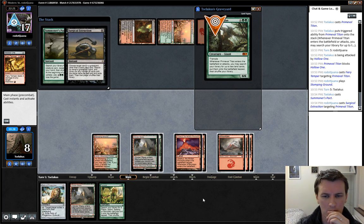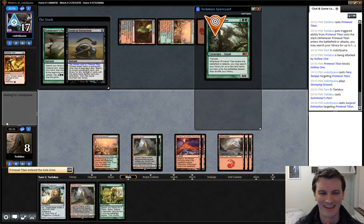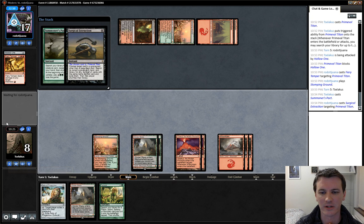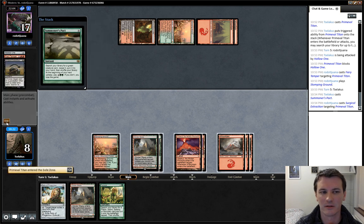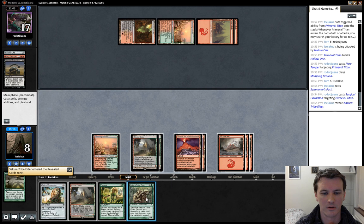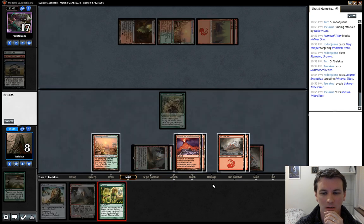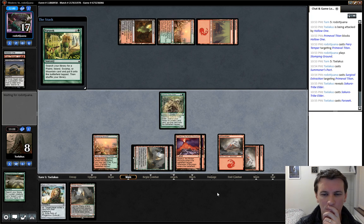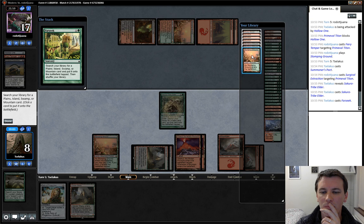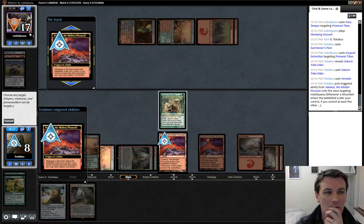Oh no — well that stinks. What can I get instead? Steve? I'll get Steve and then I'll have three triggers. Three times three times two is 18. So I can't get a Valakut but I can get Steve, which means I go Steve, Farseek, Cinderglade — five times three triggers firing, dealing 18 to the face.